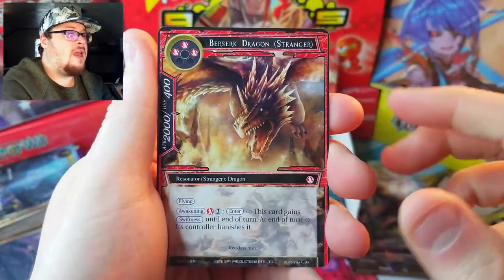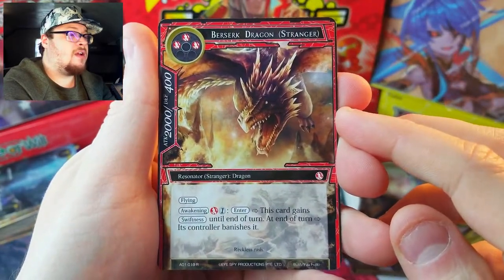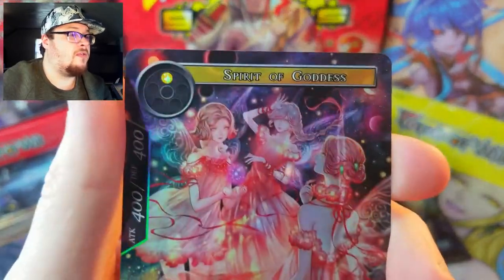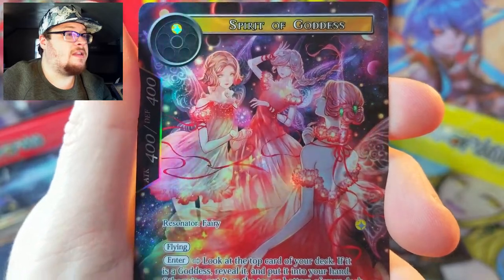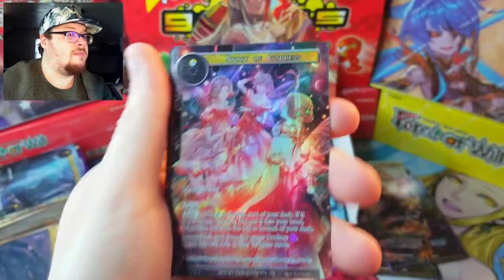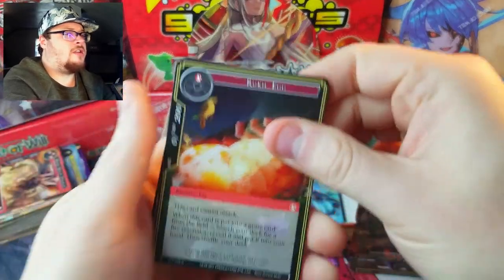Will coin and a Berserk Dragon as our rare. It is a stranger. Behind it, a beautiful looking rare: Spirit of Goddesses. Very nice, very cool looking card — awesome!